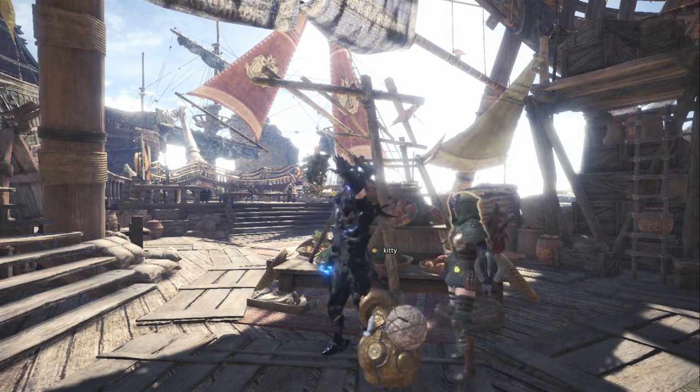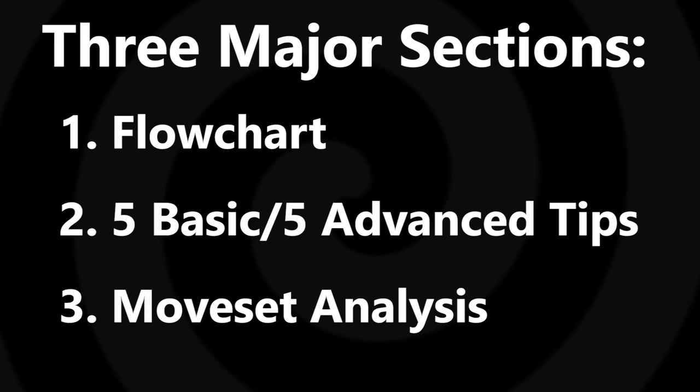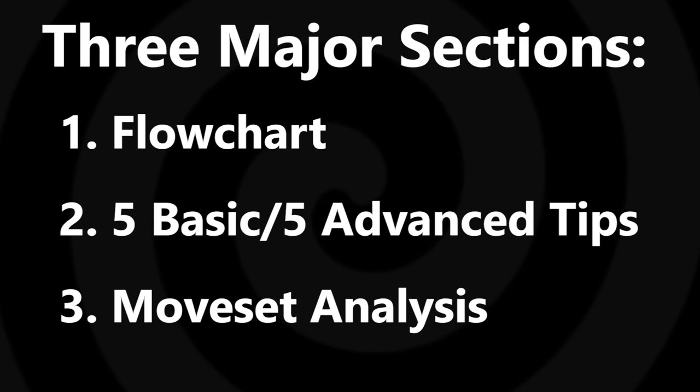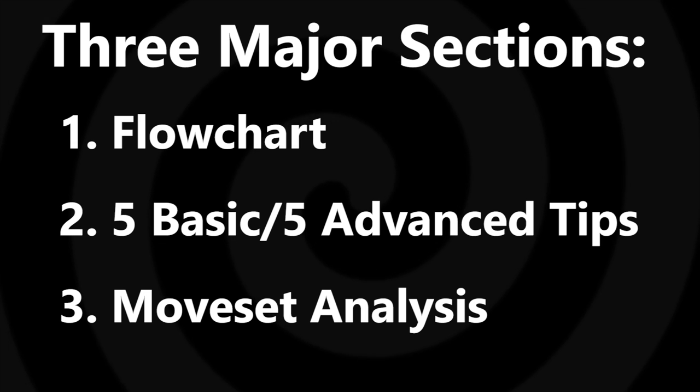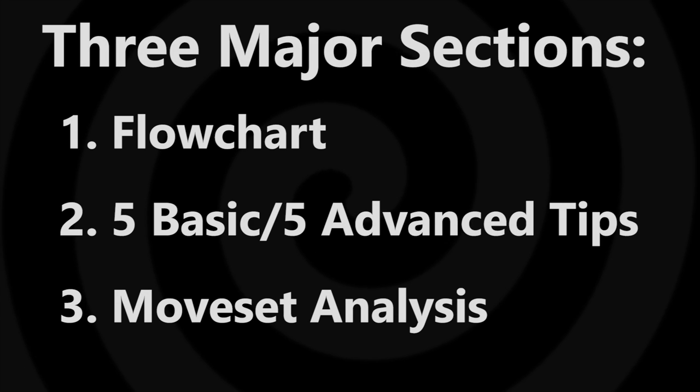I've organized the guide into three major sections. There's going to be a flowchart as well as a breakdown of the flowchart. Then we're going to move into 10 tips — five basic tips and five more advanced tips. And then after that, we're going to go into a very important section where we talk about the Behemoth's moveset. So the three parts are: flowchart, tips, moveset.